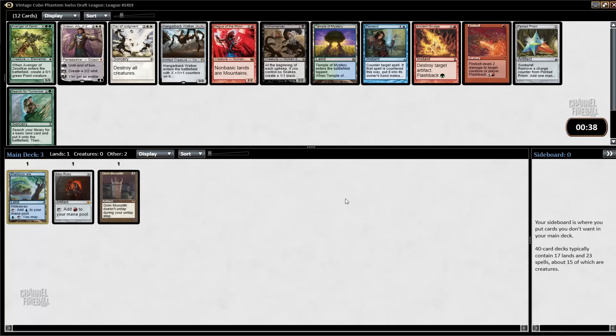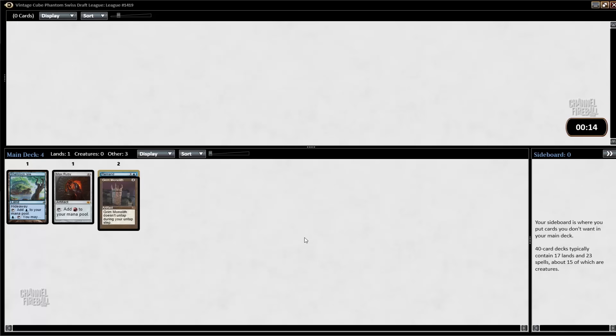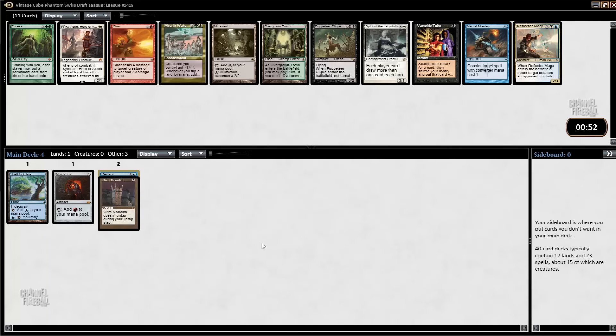We can take Penta Prism — it's kind of like a Green Monolith-ish. We could take Nartion of Grish, that's a more controlling card. Or we could take Remand; I think Remand is a pretty good card. Right now I'm not sure what I'm doing with all this mana exactly, so I don't know how important Penta Prism is going to be. I'm just going to take Remand. Buying some time in a format like this where people are doing degenerate stuff — you want to have a way to stop them, even if it's just for a turn.